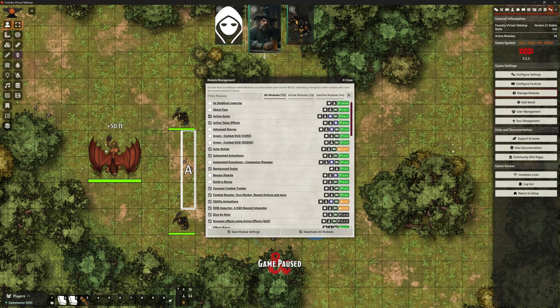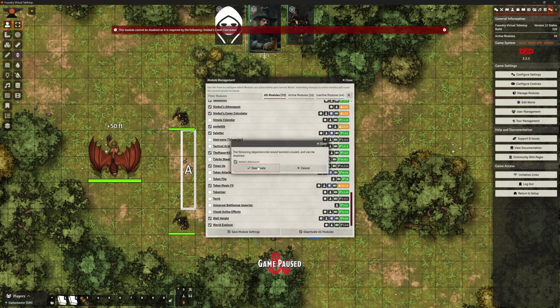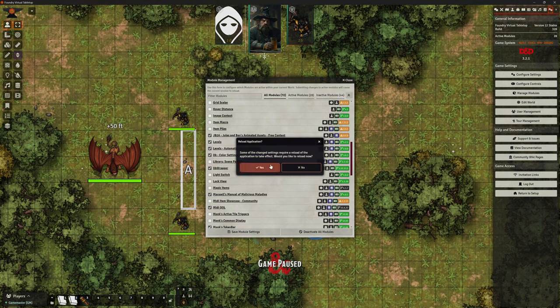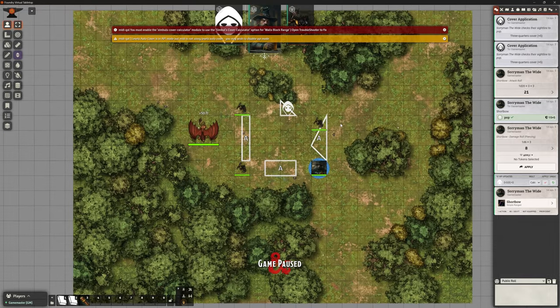What we're going to do now is change our modules, because that one works and is lovely, but we might not want to use it for whatever reason. We're going to put in Levels Automatic Cover Calculator by Ripper. It's going to do the same job, just differently.